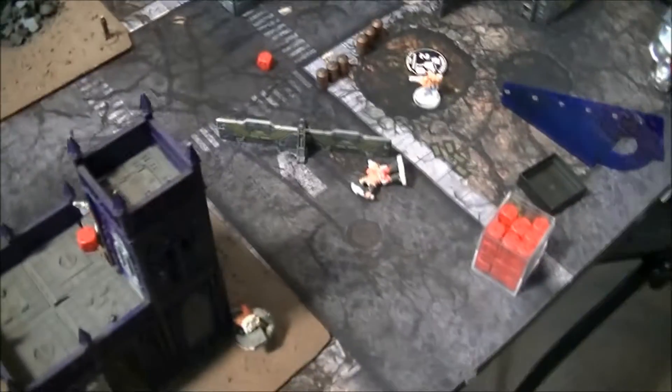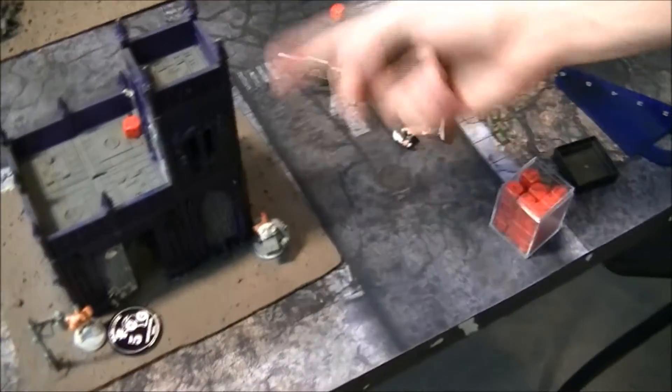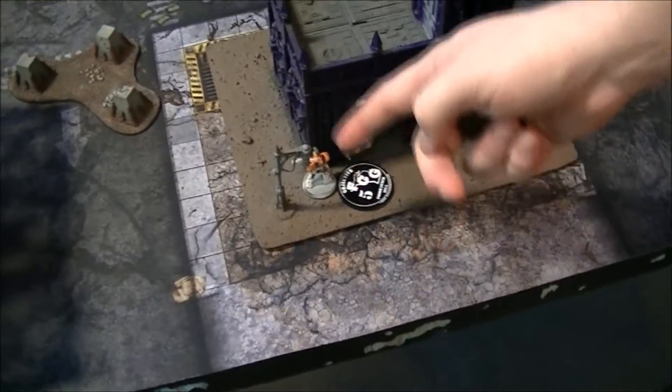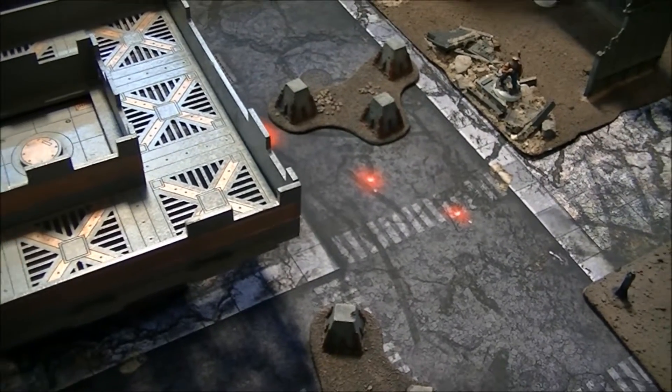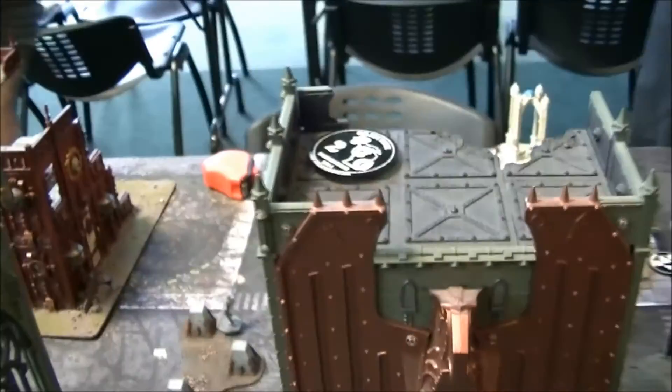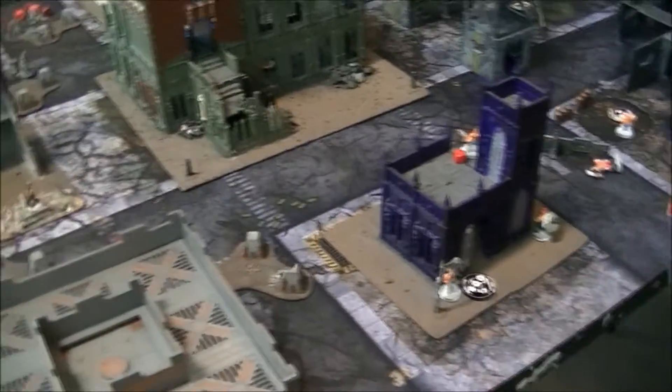Jeremy's turn: a guy ran over and grabbed his objective. His leader stayed down. A guy came down to the base, moved over, and took a shot that flesh-wounded a Juve — which is enough to kill him since he already had one. Jeremy's Juve ran inside the building, heading to the next level to try to grab the objective on top — going for three. Jeremy has been quietly holding his own and collecting objectives.